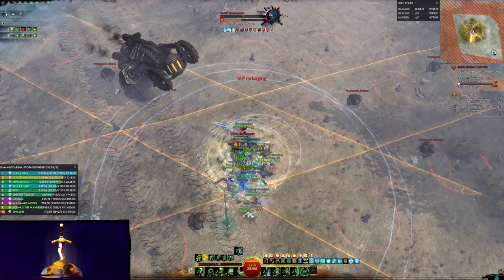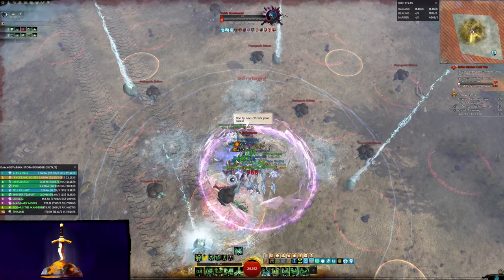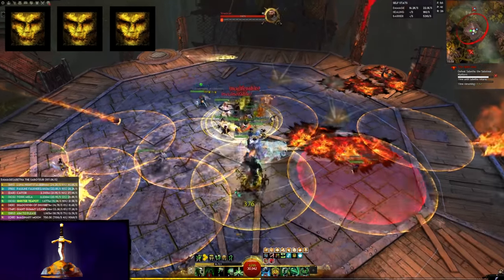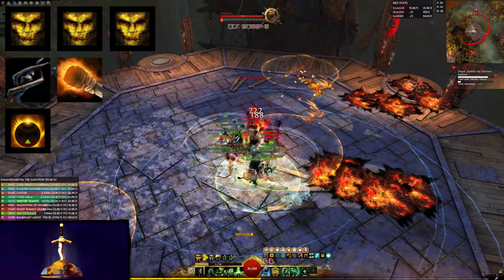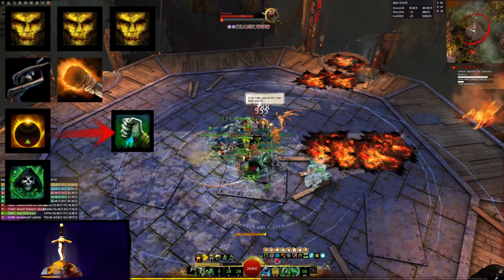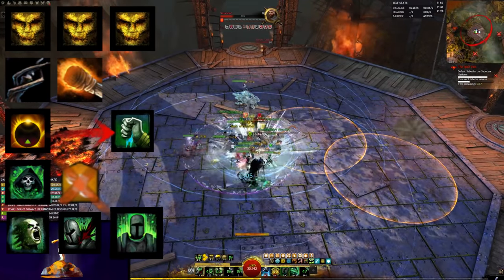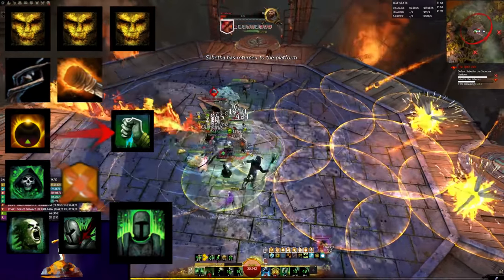Now that we know what to play, let's look at how to play it. The rotation for this build is very similar to the regular Conditioned Scourge, and it essentially boils down to a simple priority: keep three shades up as often as you can, use Scepter and Torch skills off cooldown, use Desert Shroud as often as possible and chain it with Blood is Power, use Plague Lands when the target isn't going anywhere, and in between all of that, make sure not to cancel auto attacks. The final attack in the Scepter chain is about twice as good as the others, so weaving auto attack chains in between abilities is very important.